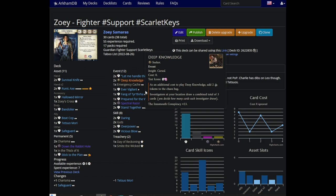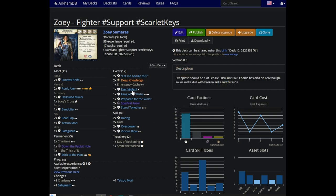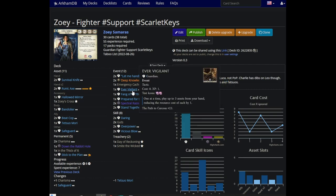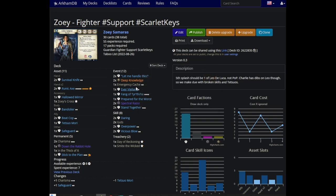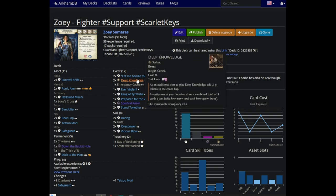For the record, this is more than consistent enough. In my entire playthrough of Scarlet Keys, I did not even once use Prepared for the Worst. Every single game I managed to find weapons without using it. Every scenario after I got Stick to the Plan it was Turn 1 Emergency Cache, usually Turn 1 Ever Vigilant to get out a weapon. I've never had to use Prepared for the Worst in that entire campaign — the consistency is just there.